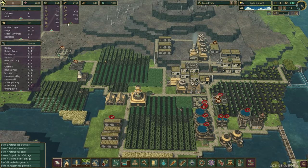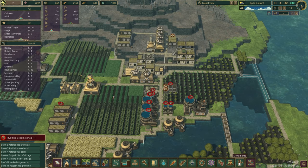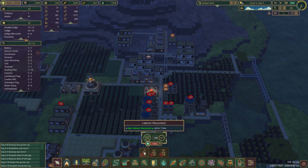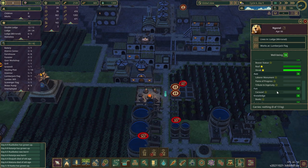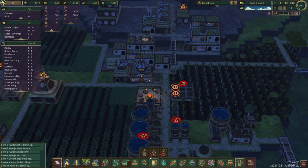Decorations — we've got 2,200 research piled up, so I want to start using that. We've got monuments too — the labor monument, which gives a bonus. Let's get this thing. What does it cost to build? 200 logs — actually, that's no problem. We can check the bonus by checking a beaver here. Labor monument gives working speed plus 25%. That's pretty damn awesome.